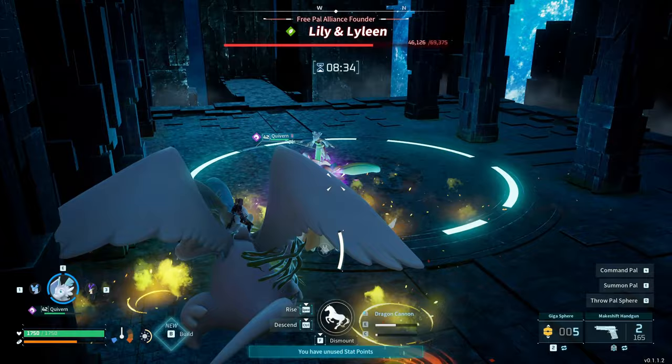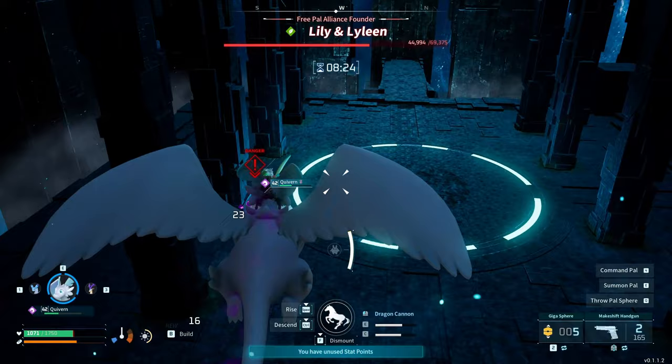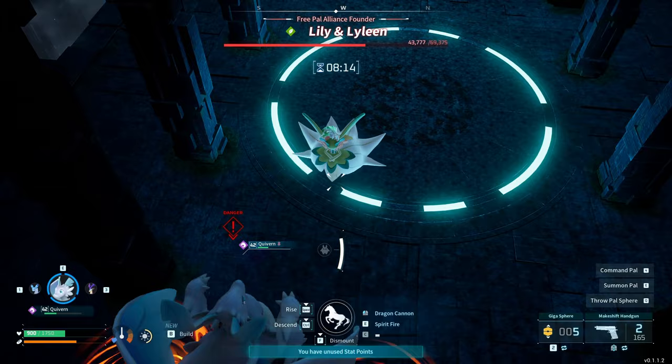I do think that the best way to go about doing this is to ride your pal. Really any type of fire pal will help, like the Wyvern one. But I really like the Quivern here. With this one, we just want to get up and above it as it's going to have a hard time hitting us with some of its attacks.